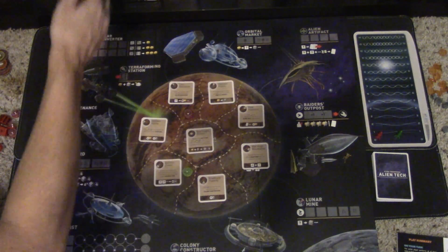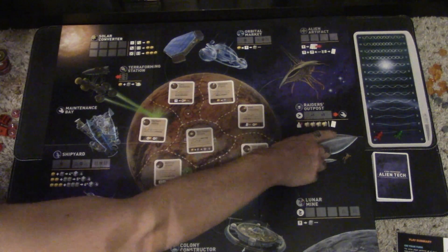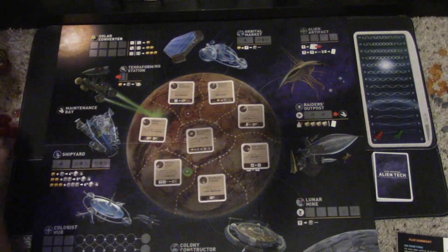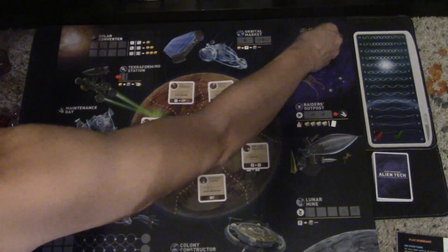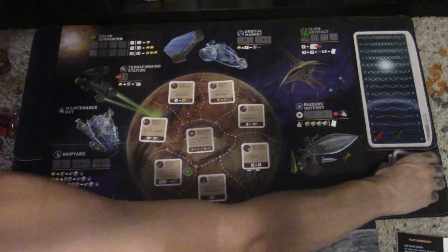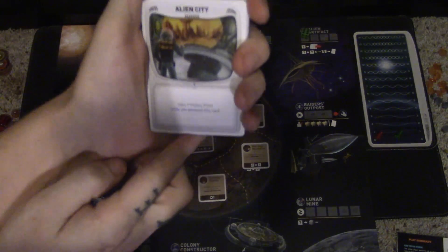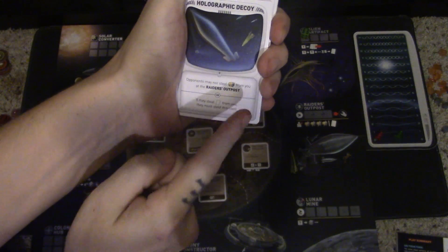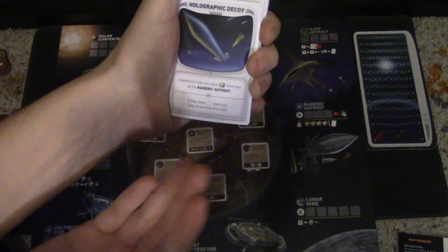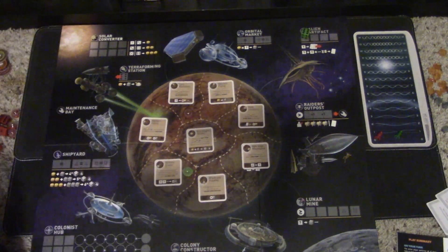You can also steal from your opponents — ore, energy, or some of their cards. You go to the Raiders post and steal their stuff. For cards, you go to the card spot and draw one to keep. Cards have effects like gaining one victory point flat-out, or ongoing effects such as preventing opponents from stealing from the Raiders post, or forcing them to discard a card if they try to steal from you. Some give flat victory points, some have ongoing effects — there are lots of different ones that vary up the game.